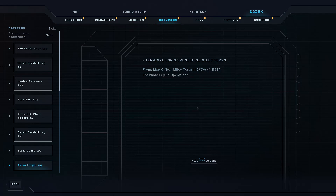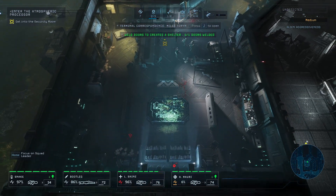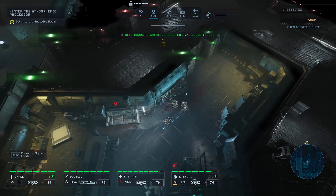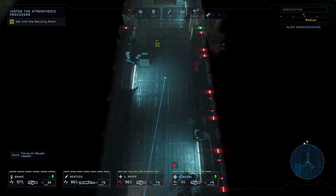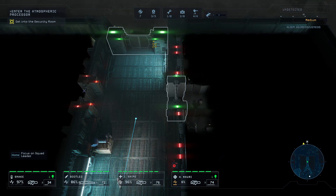I found a data pad — Map Officer Miles Taurin to Faris Spire Operations: 'I damn well hope you're reading this. There are survivors at Sigma 12 sheltered in the sector map building south of the processor. The door is welded shut and employees are doing okay. We have enough food for a few days, weapons too. We've followed every single one of these emergency protocols to the letter — now you've got to send that dropship. My next message will be sent to the press. I'm begging you — come save us.' I don't think anything's getting out from here to the press if Weyland-Yutani have their way. We will come back to Robert when we've found all the data pads referring to him.